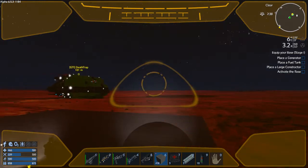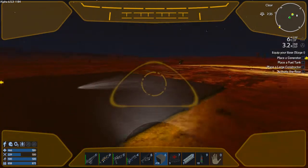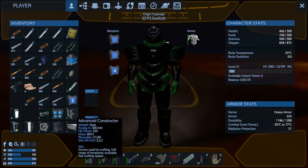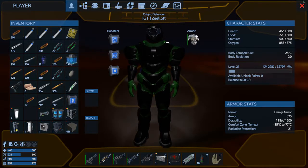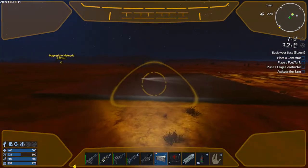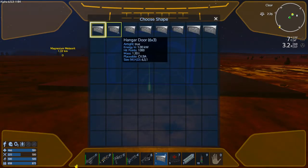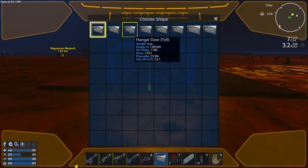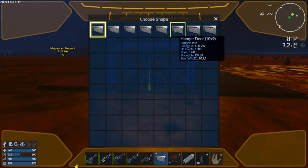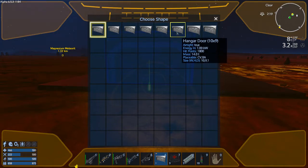Now I want it to be fairly large. Let's put the hangar bay door facing the water and throw the hangar bay door up right now. The default is a five by three — definitely not big enough. I'm thinking six by three, seven by five, nine by five, ten by five, ten by nine... ten by nine — that's freaking massive.